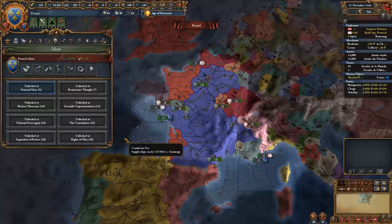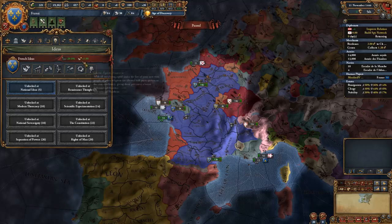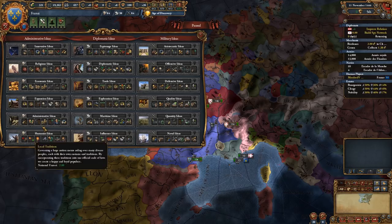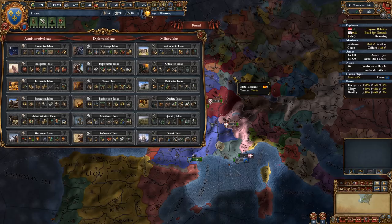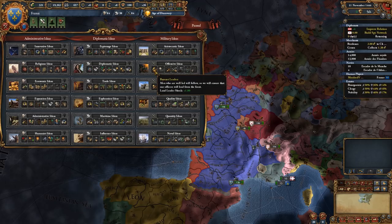Ideas are basically the way you customize how your nation plays. You have the national ideas which are locked - you can't change those. These are unlocked as you get the regular ideas through idea groups. You have administrative ideas which cost admin monarch points, diplomatic ideas which cost diplomatic monarch points, and military ideas which use military monarch points. If you fight a lot of aggressive wars, siege down a lot of things, and want a strong army, you'd probably look at offensive ideas.